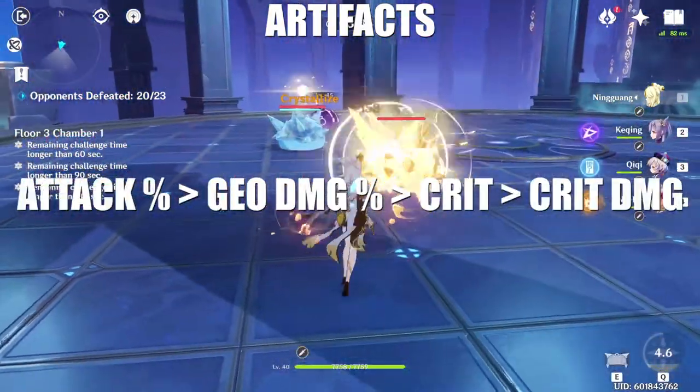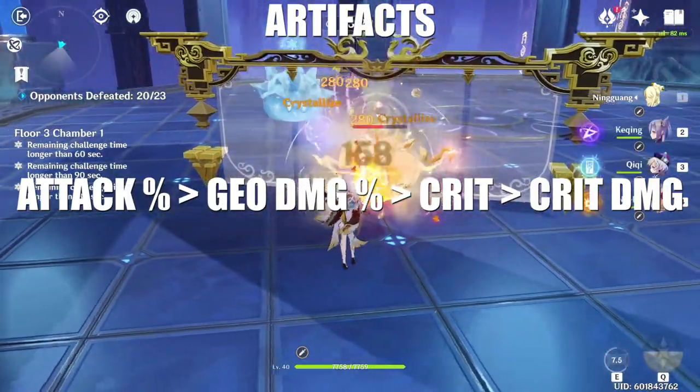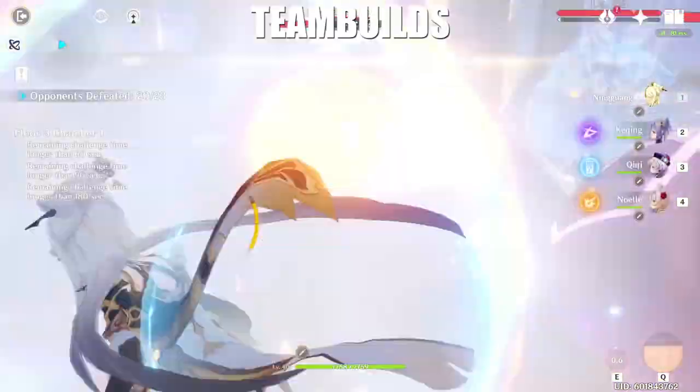Artifact substats should always be attack percentage, then Geo percent damage, into crit, and then crit damage. You should always be looking to hit 50% crit minimum before even considering crit damage — that's going to give you the most value.